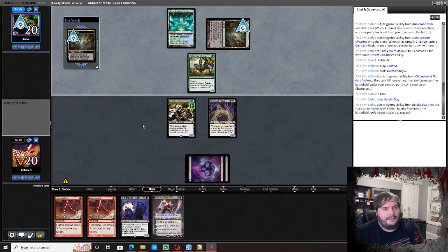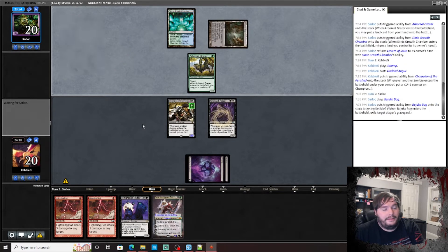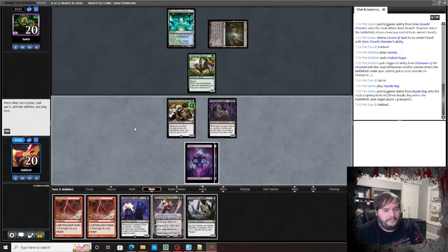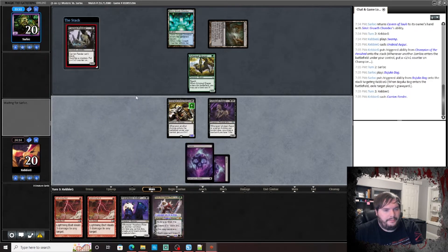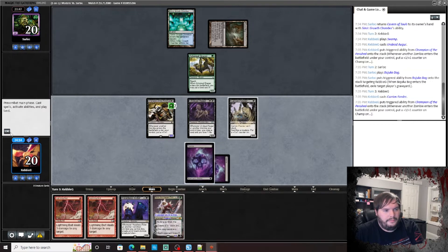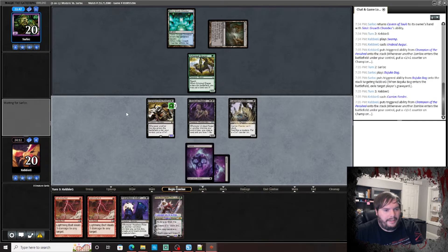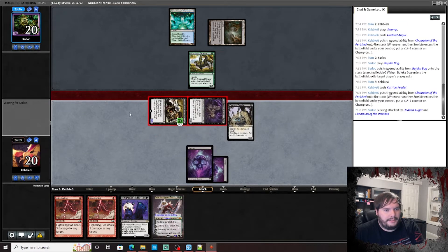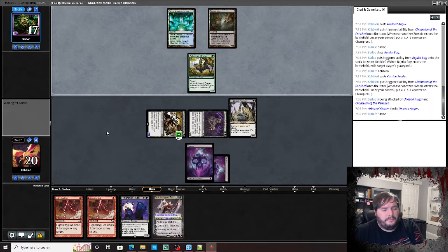Boseiju — yeah, that's gonna be probably pretty relevant in this matchup. Carrion Feeder, go to combat, attack. Pass the turn. We need a land, we need a freaking land please.